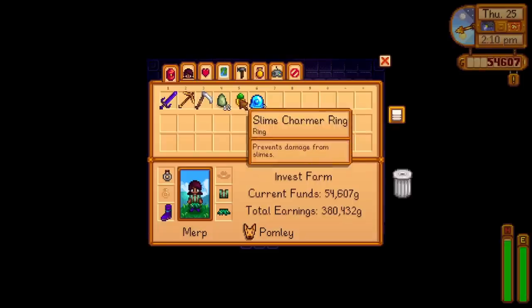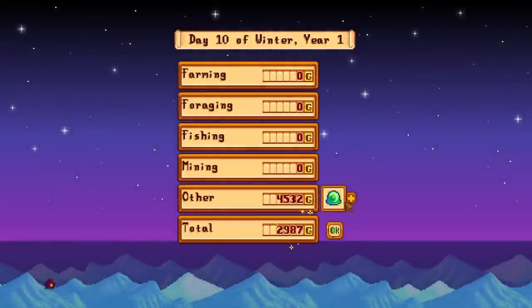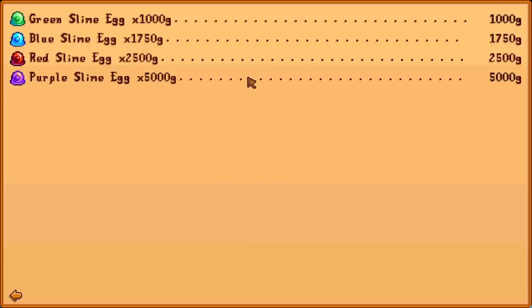Once you have a decent amount of slimes, consider getting the slime charmer ring from the Adventure Guild after killing 1,000 slimes. It will prevent you from taking damage from slimes and protect you from the slime debuff. As for selling slime eggs: a green slime egg is 1,000 gold, blue is 1,750 gold, red is 2,500 gold, purple is 5,000 gold, and a tiger slime egg can sell for 8,000 gold.